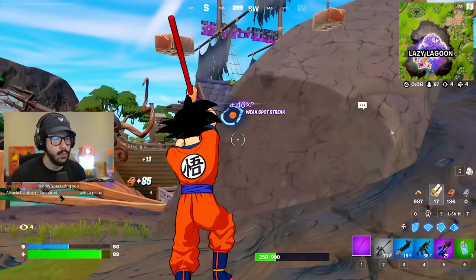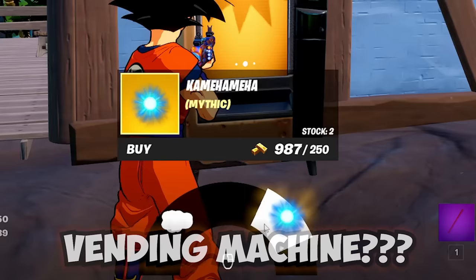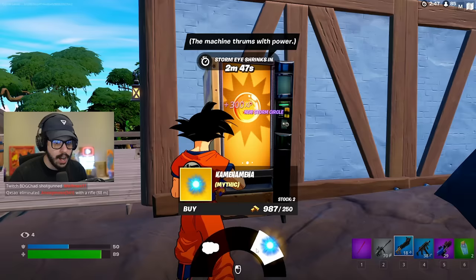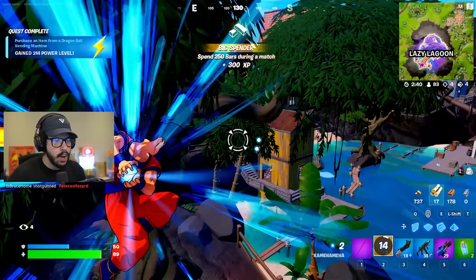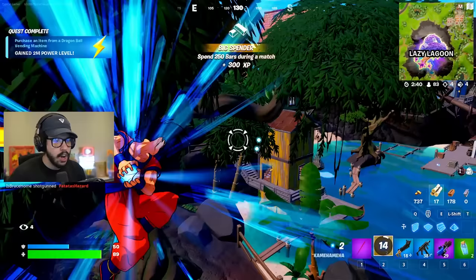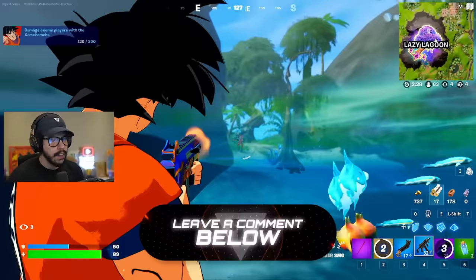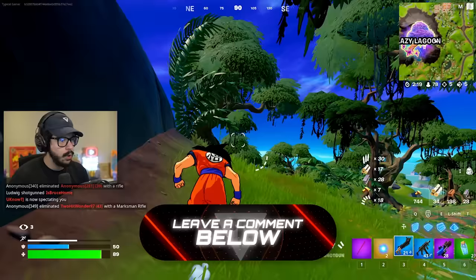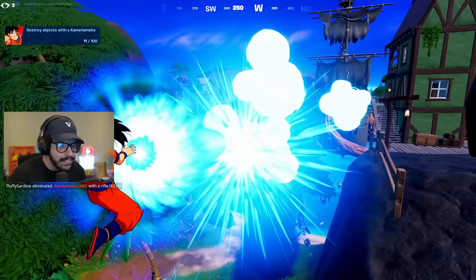What is this? A Dragon Ball vending machine! I can buy a Kamehameha or Nimbus Cloud — I'm going to buy a Kamehameha. I just bought a Kamehameha. I just hit him with a Kamehameha. What did I just do to him?